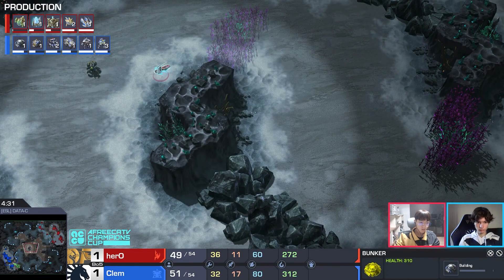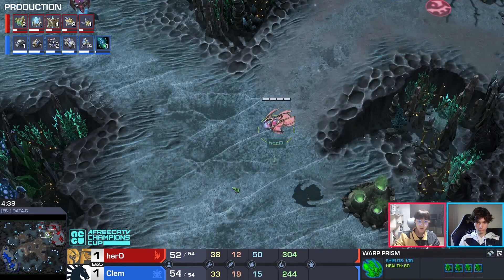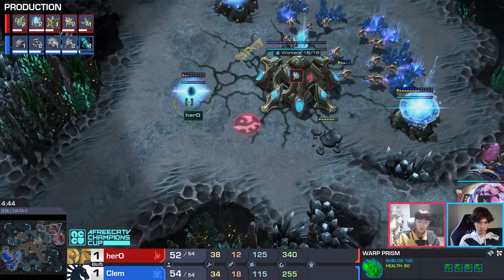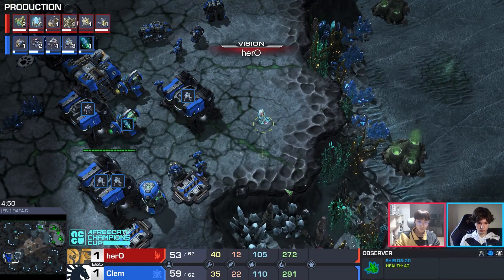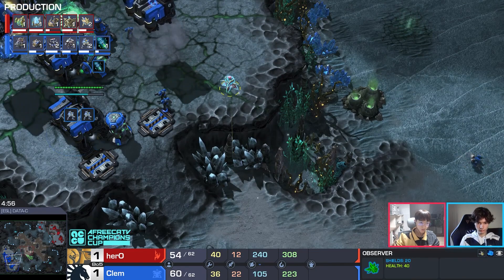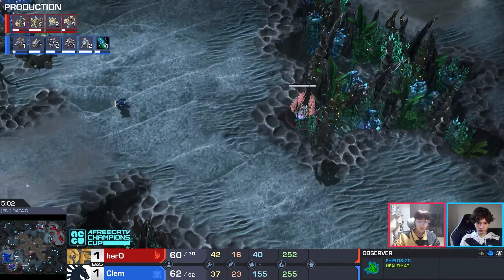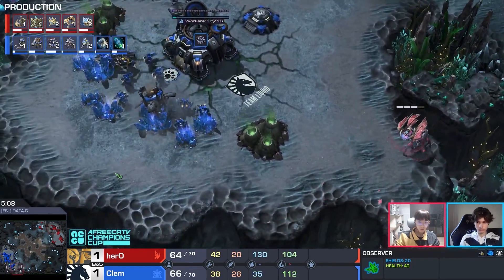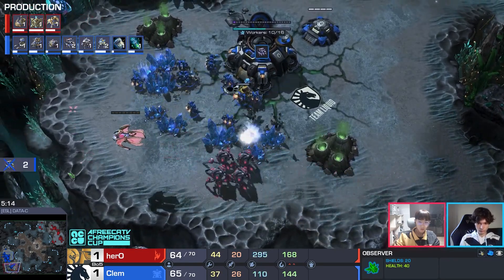Some Terrans have been experimenting with the three-reaper-two-hellion opening in TvP, saying you can get a lot of early game damage and it transitions fairly well into a three-rack setup. If the Protoss isn't ready and you catch a unit out, it stacks up. Now stalkers are moving out — blinkless from Hero. Four stalkers in a warp prism attempting to one-shot SCVs. Hero gets the full scout with an observer — sees stim, combat shields, the second barracks, and a starport just now coming down.